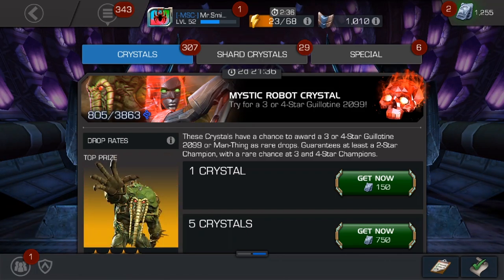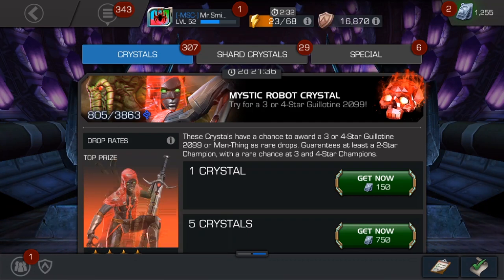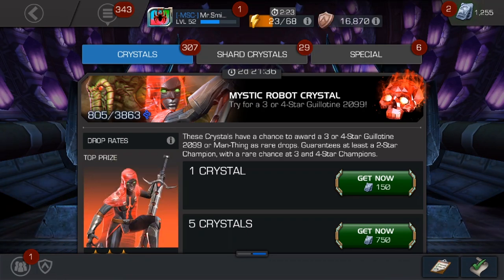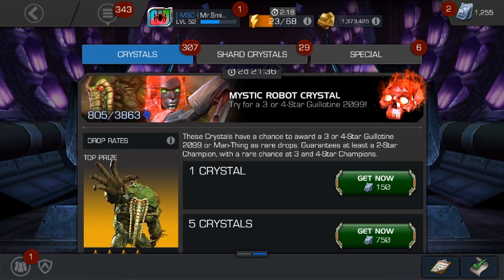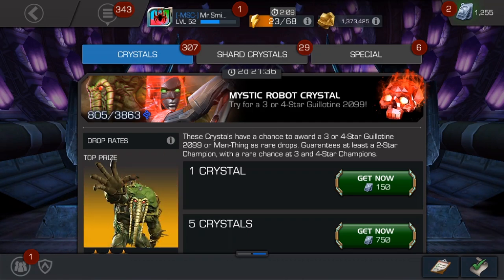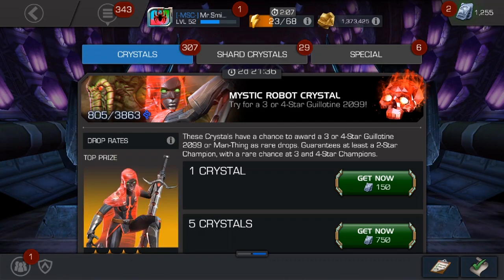In today's opening we're doing our usual five featured crystals. I'm kind of happy they went back to these skull crystals for the Guillotine universe characters, though part of me was hoping they'd maybe do a robotic skull — keep the same core design but do something a little different, like they did with the newer Ghost Rider crystals with the white crystal and orange flame. Would have been nice, but I'm not complaining.